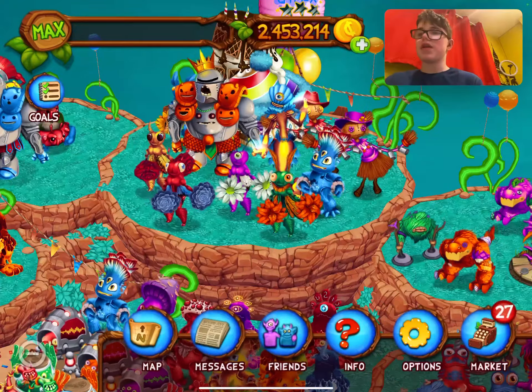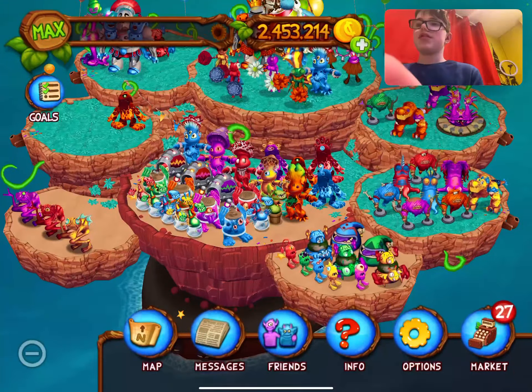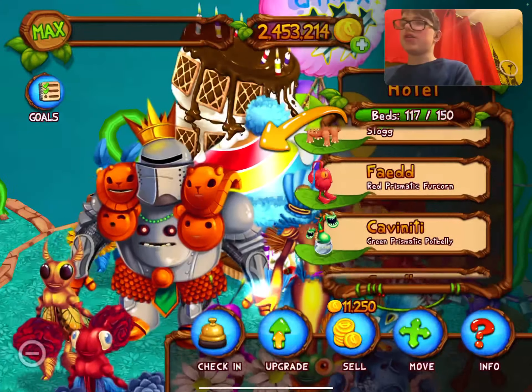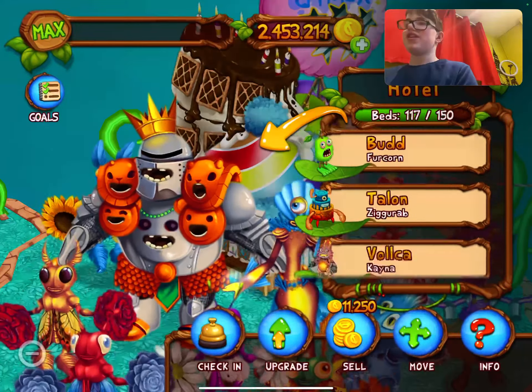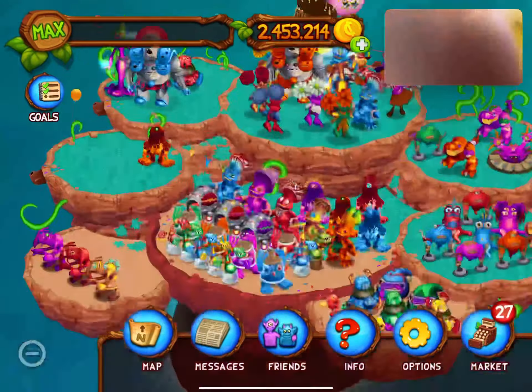I thought the special group was opening. This is my party island, and I've got a ton of monsters in the hotel. I forgot how many I had in this hotel — and you can't sell the hotel with monsters in it.